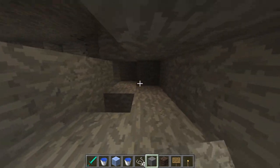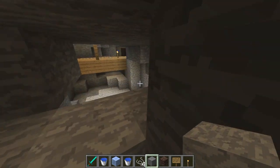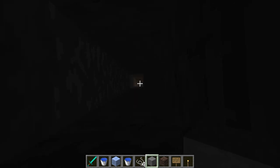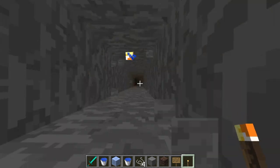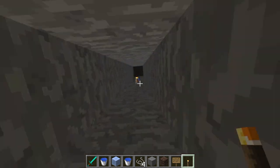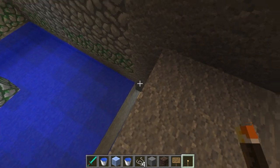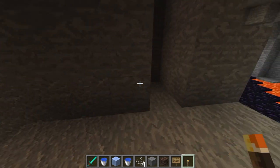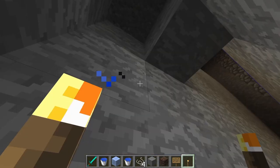I can't remember the exact number of blocks high that spawners need to be in order to create the perfect mob drop height. Let's fill this up and light it up so we can see what we're doing — let's go up a couple more. I think mine is a little bit taller, so we'll go up to about there. Now we need to go back down and figure out where our item collection point is — there's a three-block gap and it's back two.